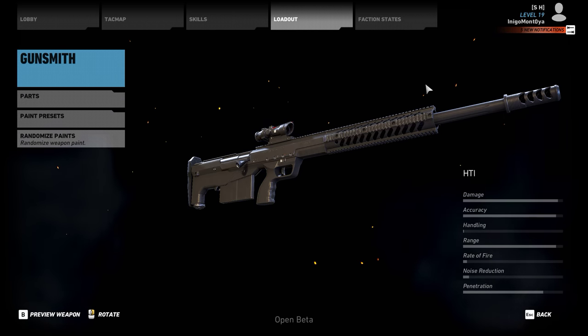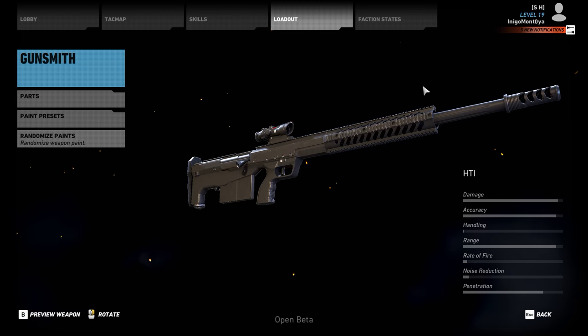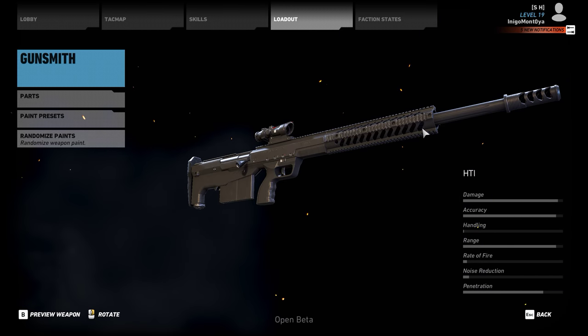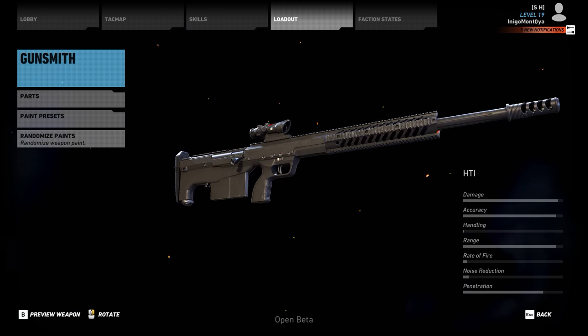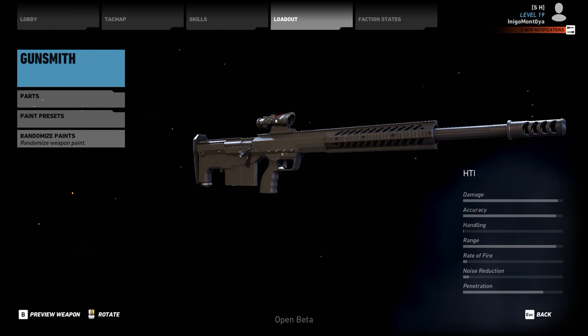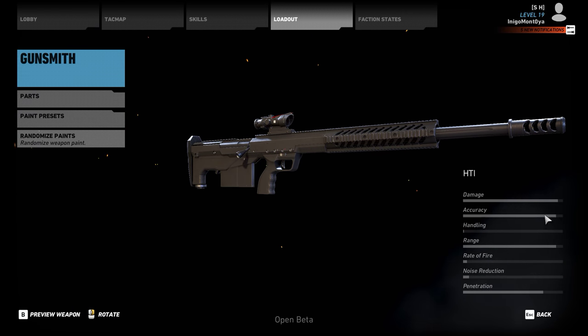Alright, here we have the HTI sniper rifle. This thing was in the open beta and was definitely the most powerful sniper rifle. It's a .50 cal, and it's quite nice. It's got the least amount of bullet drop on it. Huge damage, huge accuracy.